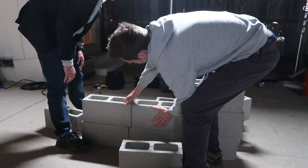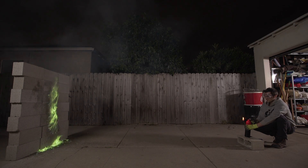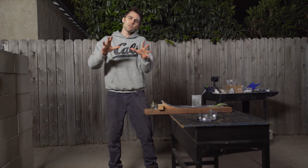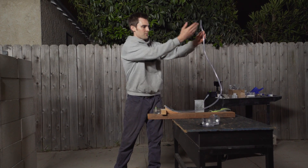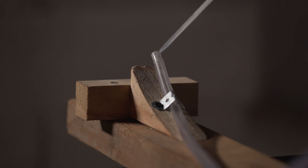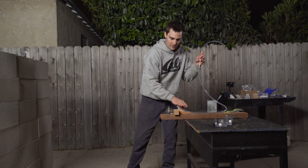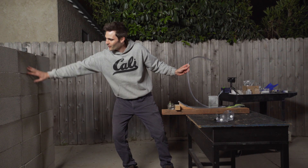The next step is figuring out how to throw the fire. We built a wall to shoot this colored fire at, so it would have a safe place to land. Now we have the wall of science. In order to breathe fire like a dragon, I built this device. I'm going to fill this tube with our accelerant — methanol and boric acid — breathe out really hard, and push that mix over a lit flame, sending fire all the way to the wall.